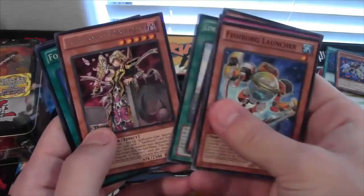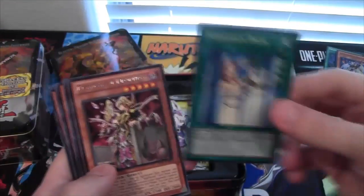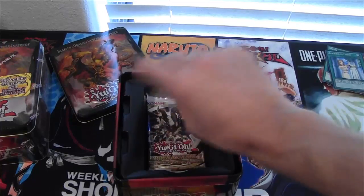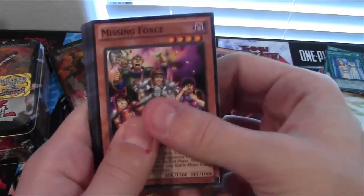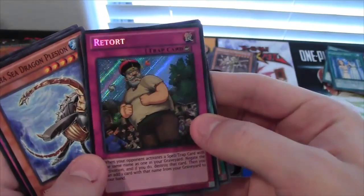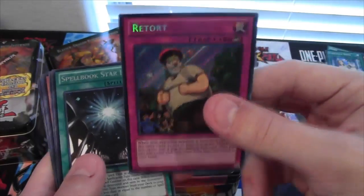Abyss Rising — we have Emperor of Prophecy and Forbidden Dress. I've been wondering if this card might come back a little bit more this format; it's actually a pretty good card. I don't know if that's up in value more or not. I think I still have quite a few of them from the case opening — I kept getting them. Hidden Arsenal 7 again — I guess that's the best one to get. Spellbuck Star Hall and Retort — we got a Secret Rare! I've been wondering about Retort, and I have a few of these because I was wondering if they'd ever go up in price. It's not that bad of a card honestly, and it's still Secret Rare, so that's awesome in itself.